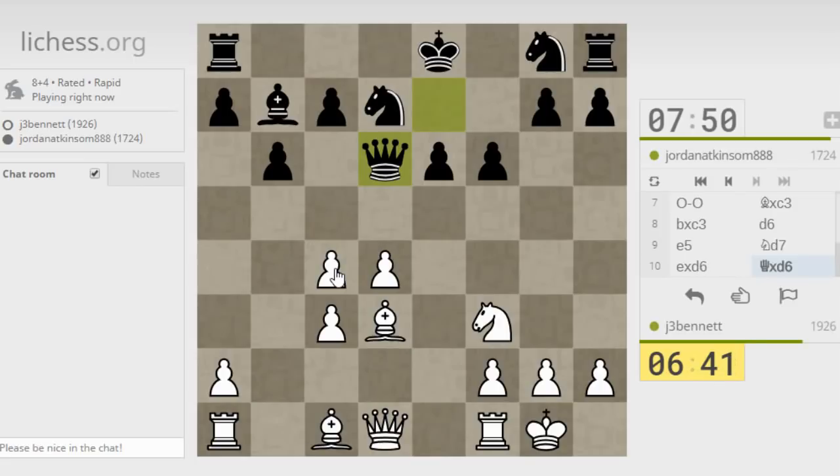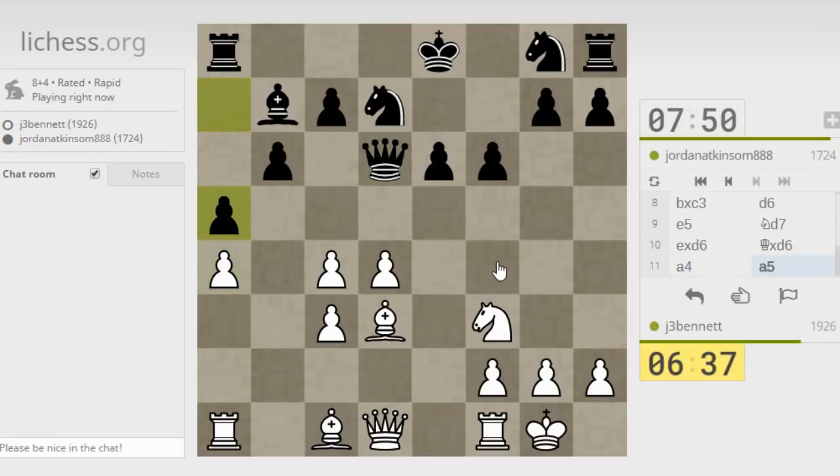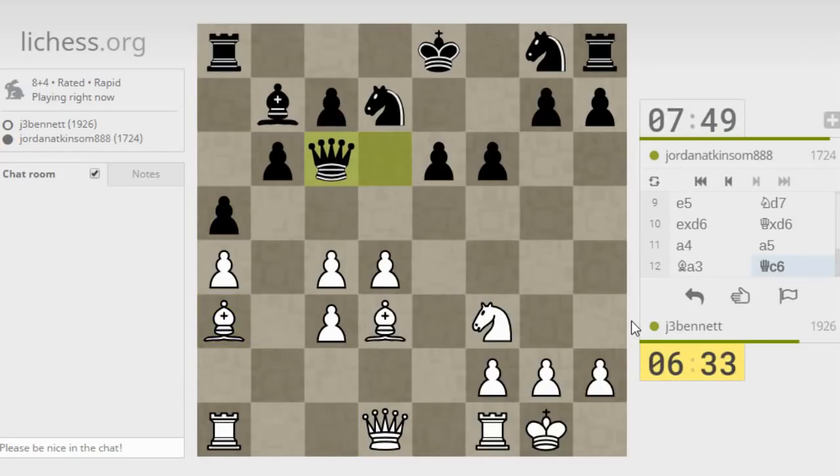I could play a4 and bishop to a3 to annoy his queen a little bit. I need to get this bishop out — it's a little slow to get to f4; I'd have to play bishop e3, queen d2, and then bishop to f4. But here I get the bishop on an active square immediately, and I'm controlling this diagonal with the pawns. He steps aside.